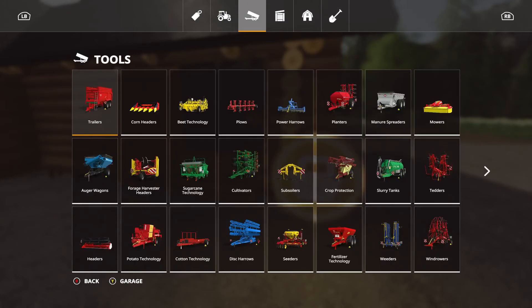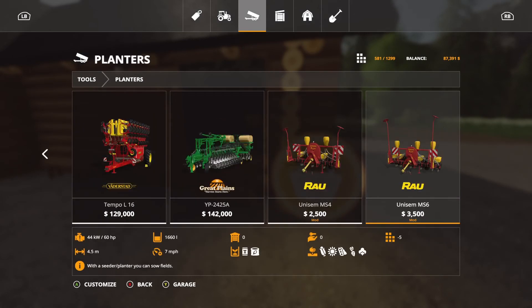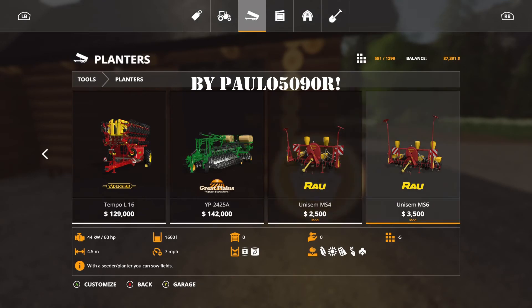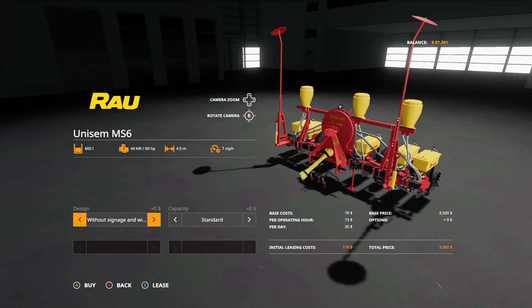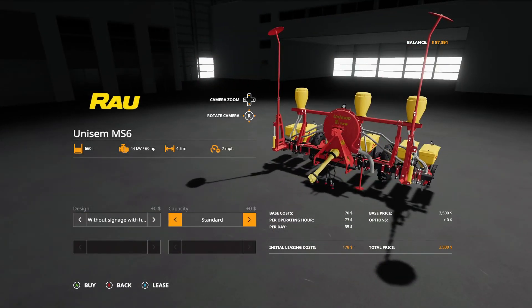I think what we need to do is get the planter — I downloaded this. So this is the Rau Unisem, and I think we'll go for the bigger version, 4.5 metres. This does all the plant crops, so I don't need signage. We will have the hoses, I think.